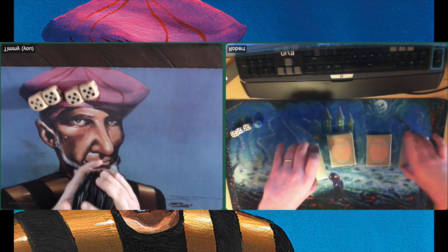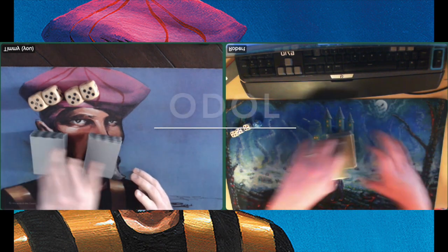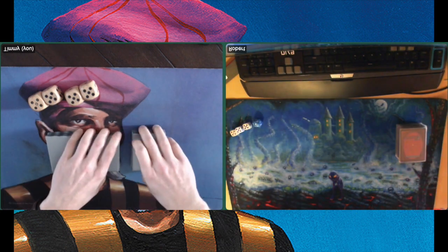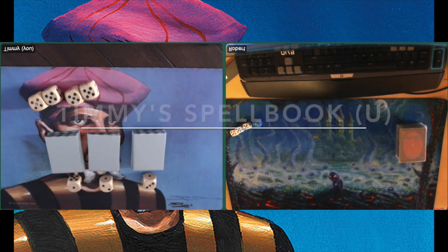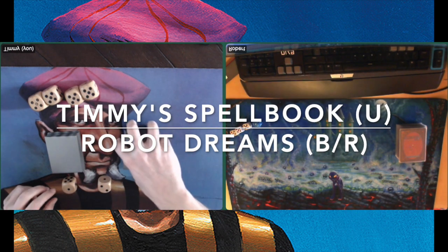Today I am playing another game in the online Dutch old school league. This is match number four. So far I've won one, lost one, won one — I'm 2-1 up. I'm going to play against Robert from Norway, and I'm still playing with my mono blue deck, Timmy's Spellbook.